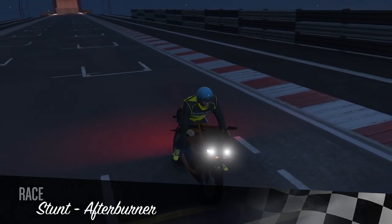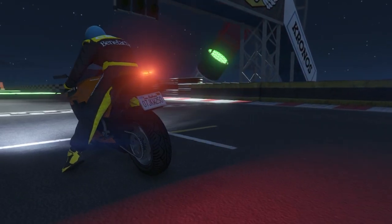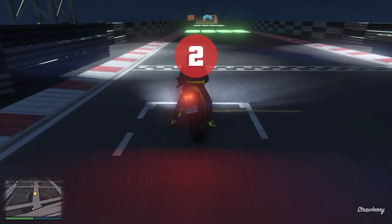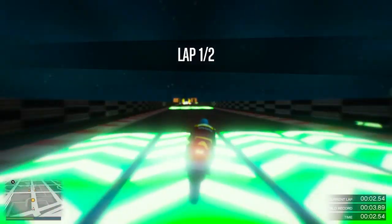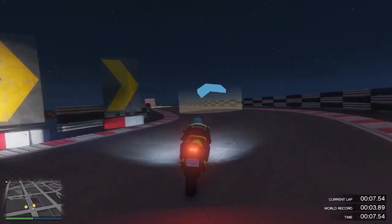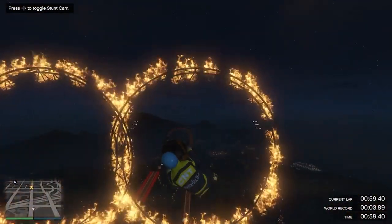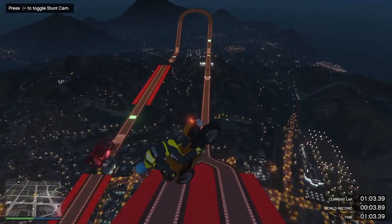When it starts up, follow exactly where I go. When it starts, you can either go left or right — I like to go right, but you can go left. They both do the exact same thing; they're both ramps. So go whichever direction you prefer and when you hit the ramp, start doing backflips.